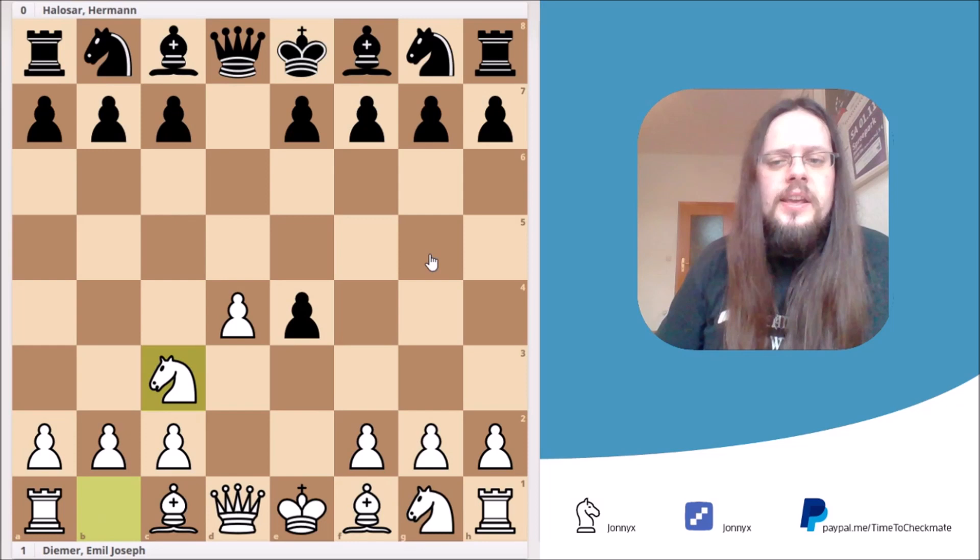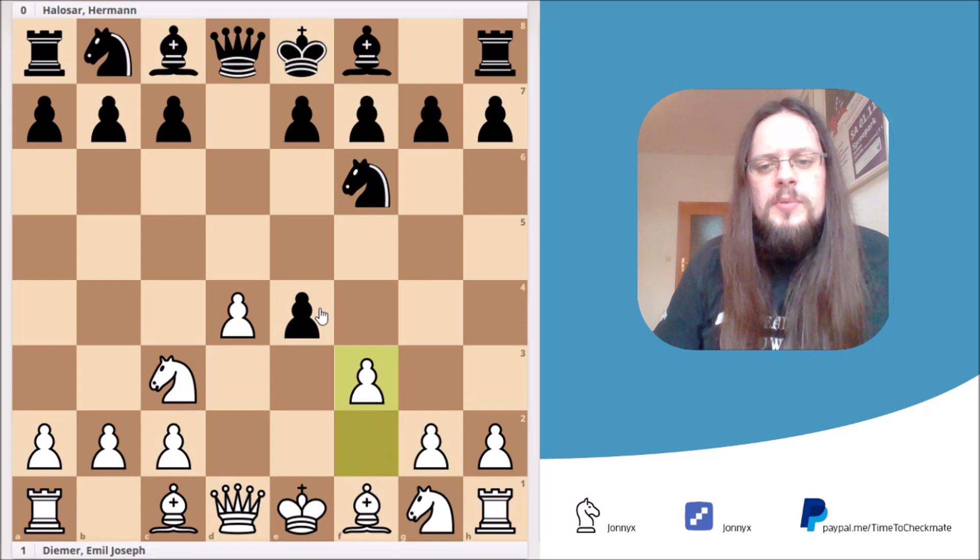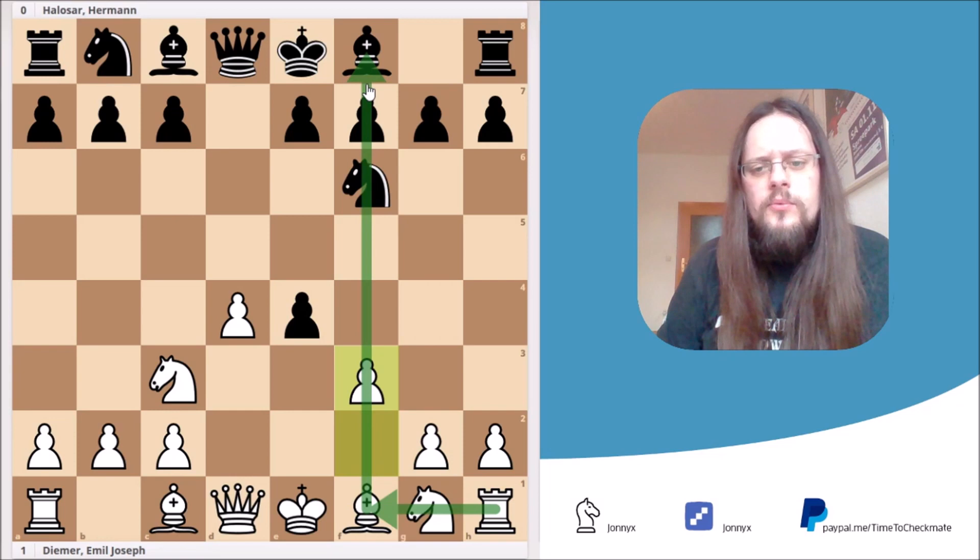The most logical move in this position for Black is knight to f6, and here White plays the move f3. He's willing to give up the pawn once and for all, and hopes that with opening the f-file, he may later start an attack against Black's kingside by bringing the rook to f1, or probably the queen to f3. This is what White has in mind, and Black accepted the gambit and took the pawn on f3.